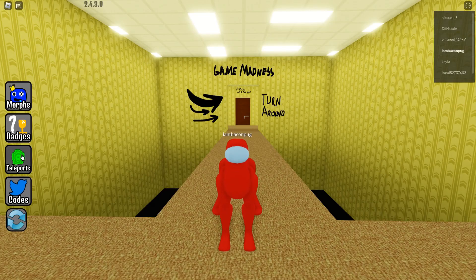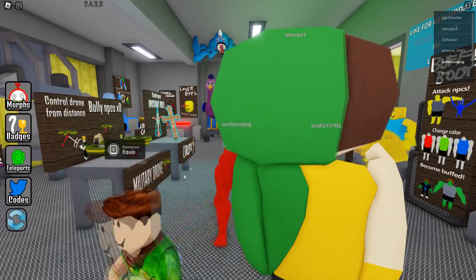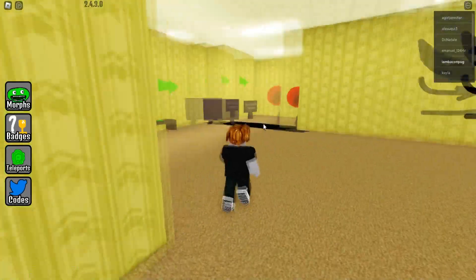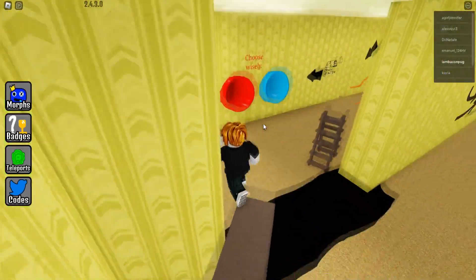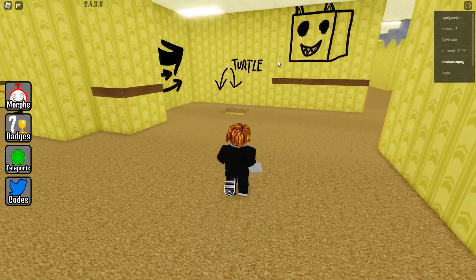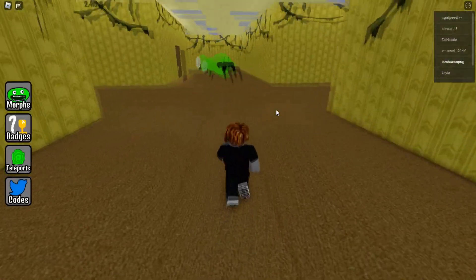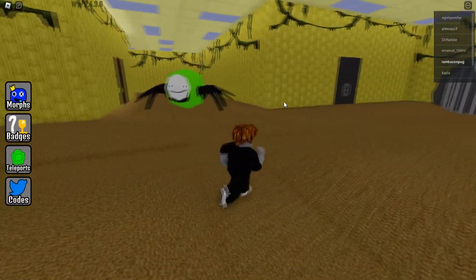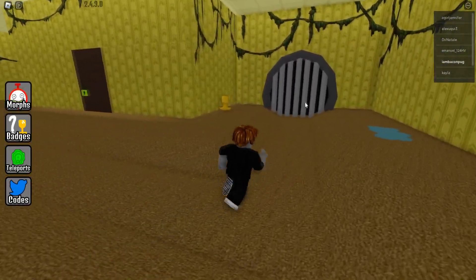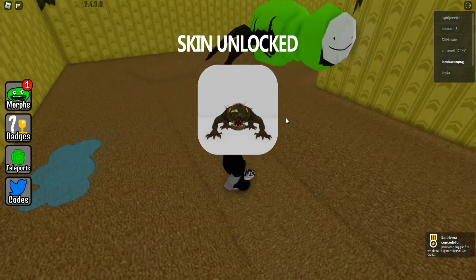For the next morph, we need to teleport to the spawn area. At the spawn area, go over here next to the slides. You can see the Floppa announcement and the turtle announcement — enter in this hole and then take care with this guy because he's going to kill you.